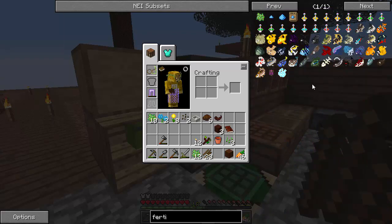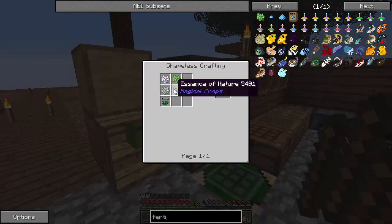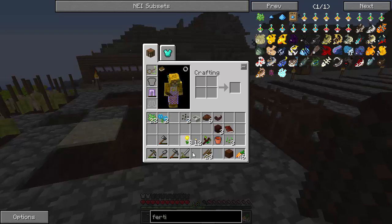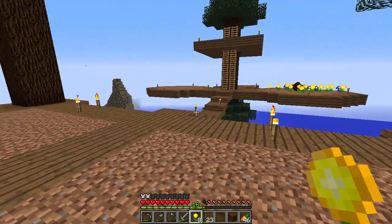Not floral fertilizer - this stuff: magical fertilizer. It takes some florals, some bone meal, some mutandis, and some essence of nature. So we're not going to be able to bone meal this stuff right away - we're just going to have to rely on it growing.